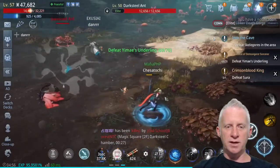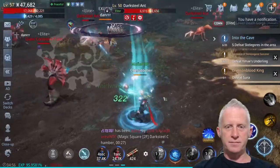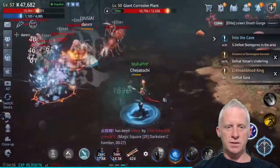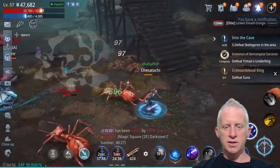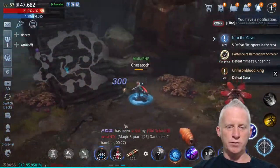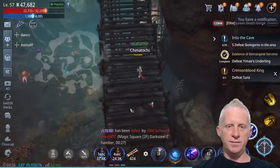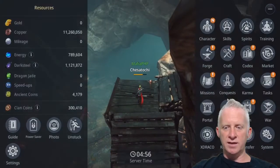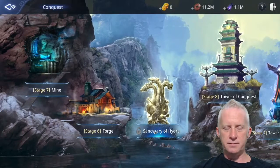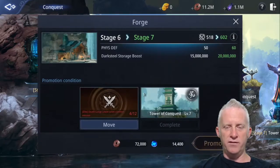Almost done — I'll also increase my XP. Mission complete! I'll remove the auto and I'm going to show you on the Conquest screen. Going to attempt the mission — I'll show you that on the Conquest Forge details we already have four missions done. Let's go back.